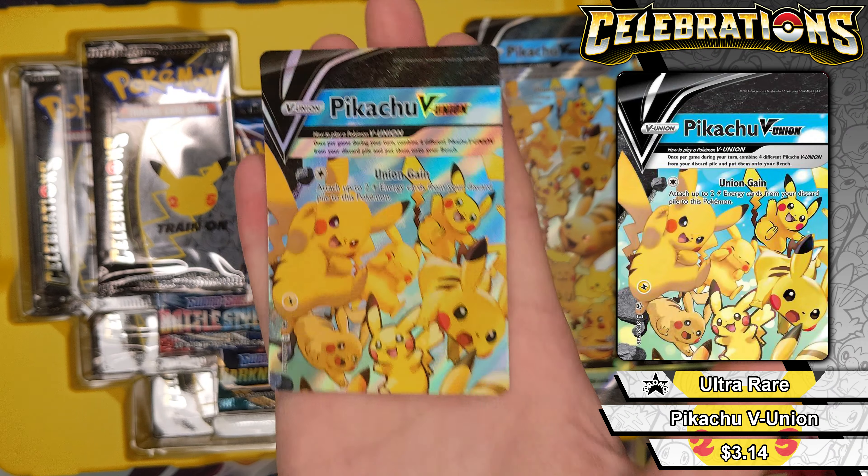There's the code card. Zekrom, Eevee, and this is the third Imposter Professor Oak classic card I've pulled. It's nice to have duplicates, but come on, give me a different one. I now have four of these. I'd say the classic is more of a hit than the others.